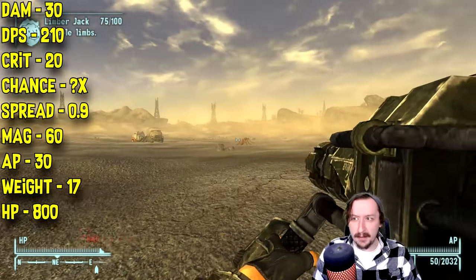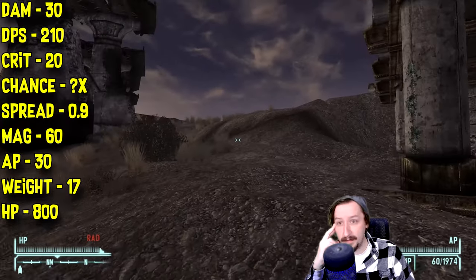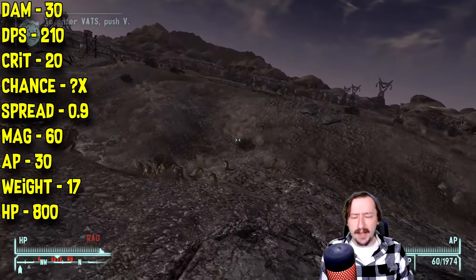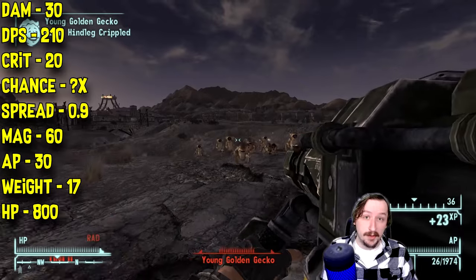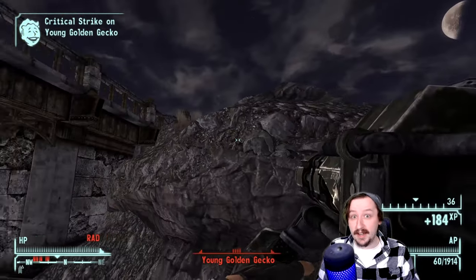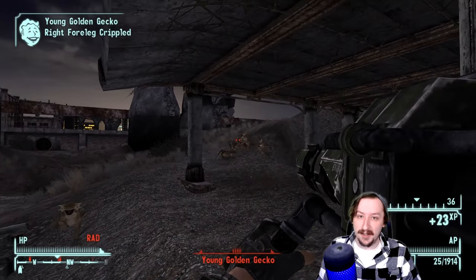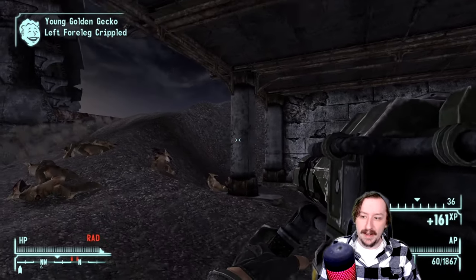It has 0.9 spread, which is actually fairly accurate for a full auto weapon — more accurate than most submachine guns. It holds a 60-round magazine by default, which can be increased with a mod. This weighs 17 — can be cut in half with Heavyweight down to 8.5. It has 800 item health, which is fantastic. The repair issue means you need other shoulder-mounted machine guns, a vendor in the Divide, or weapon repair kits. Even with jury rigging, you can't fix this with large weapons like Miniguns for some reason.